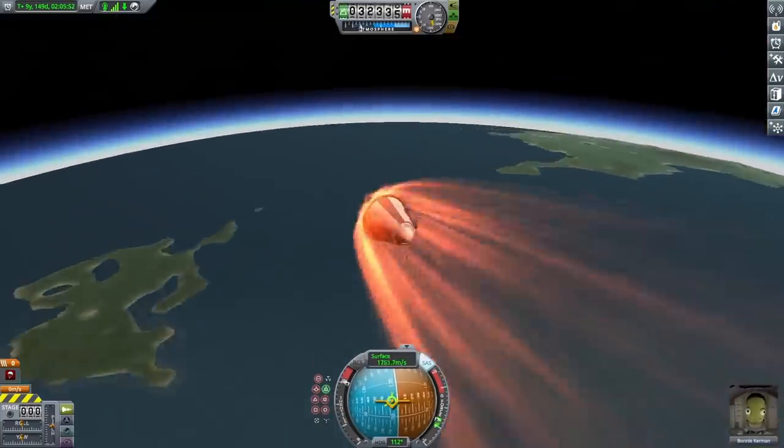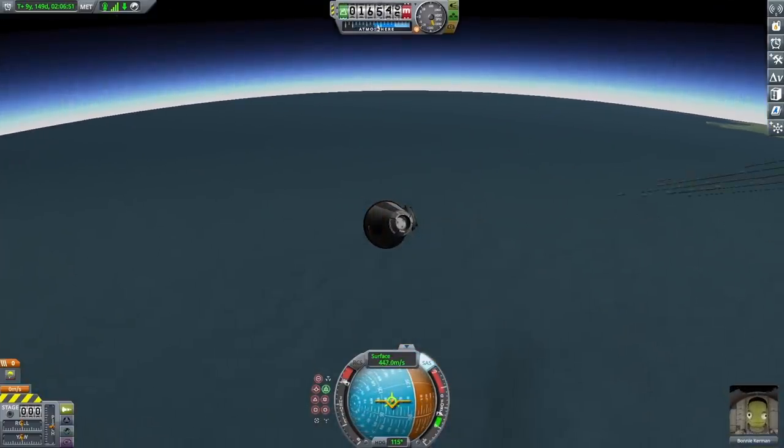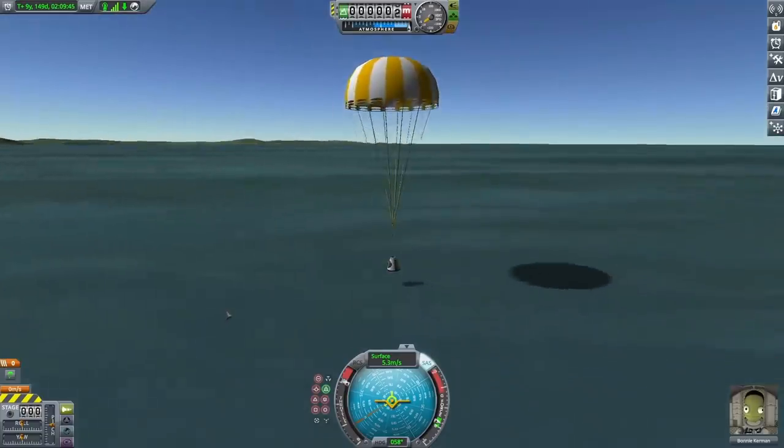I was hitting the atmosphere at about three kilometers per second — pretty fast — but the heat shield totally took it with no problems at all. After that, it slowed down to below 1,000 meters per second, and once I got below 500 my parachute deployed. At that point it was pretty much smooth sailing, just slowly falling back down, and eventually I landed right in the ocean.